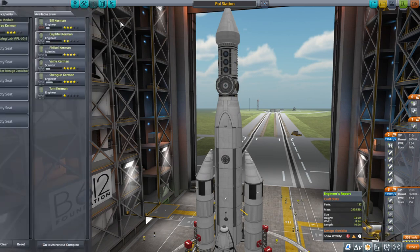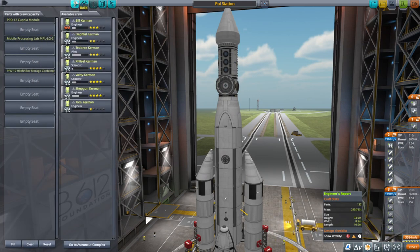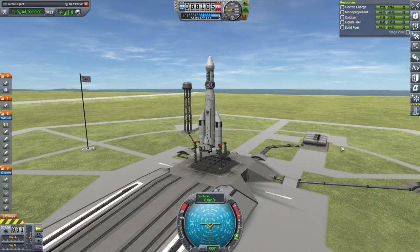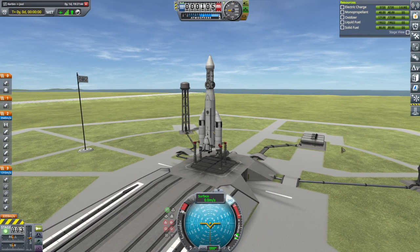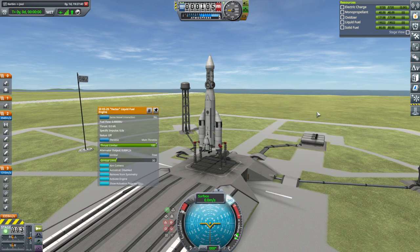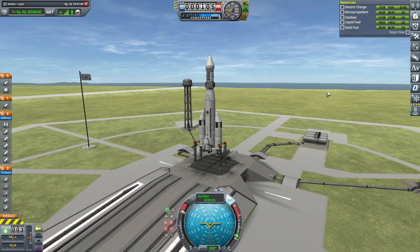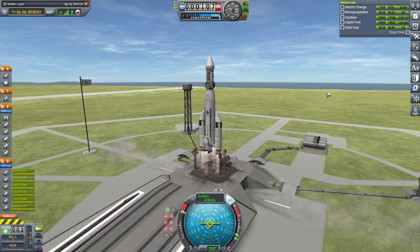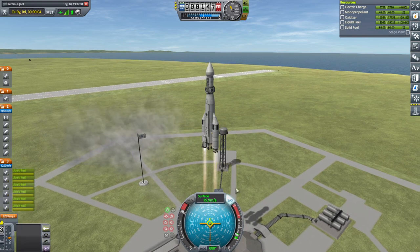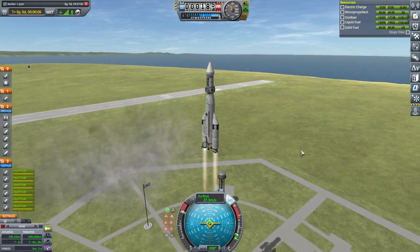Making sure there's no crew. Let's get this over to Paul. Crawl up, SAS on, and making sure that we have the right engines going. Launch. We should turn more vigorously this time because we've got more thrust-to-weight ratio.